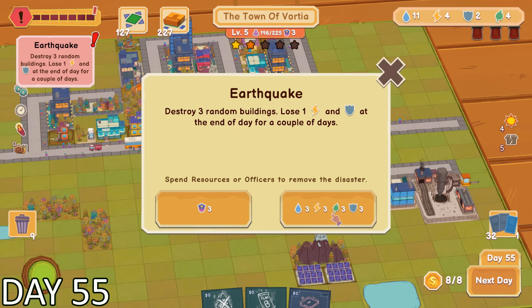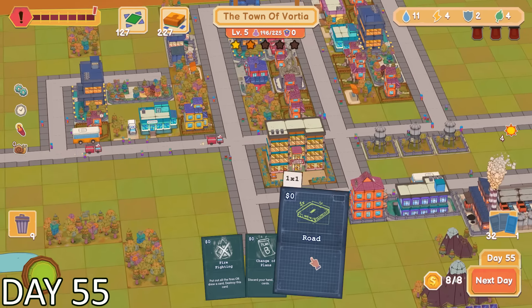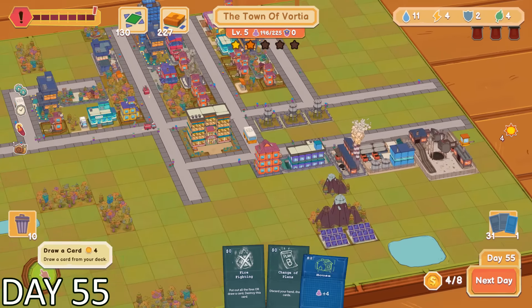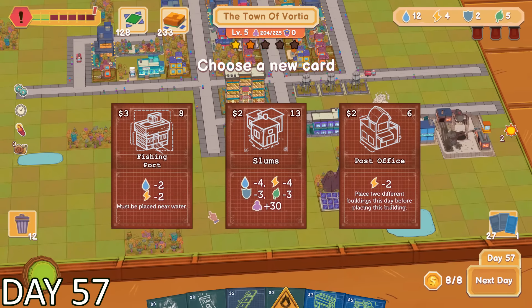This time it costed a whole lot more resources to get rid of it. The alternative was to send in 3 police, which would take care of the problem. So I ended up doing that, as I didn't want to burn through all of my resources. Now we have 0 police in the city — hopefully nothing goes wrong. And I just had to say something.